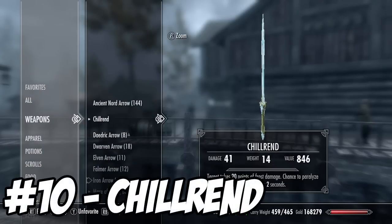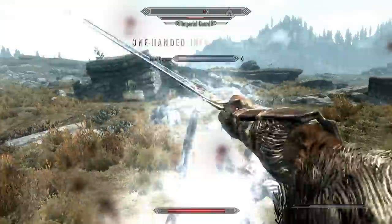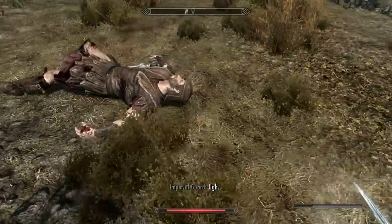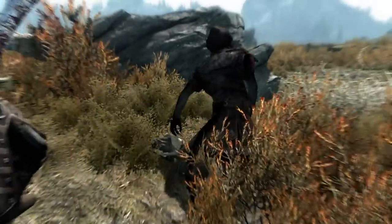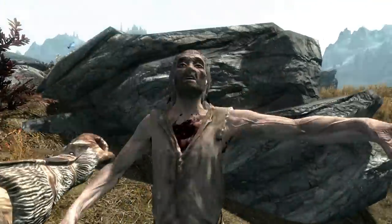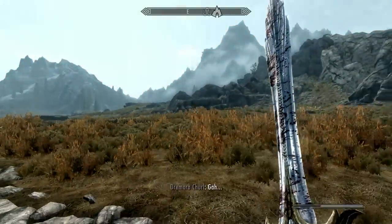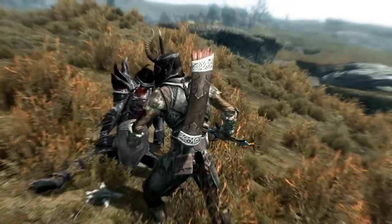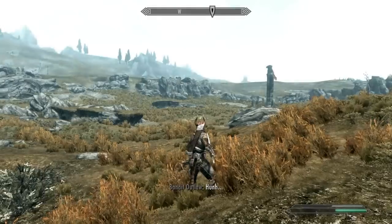Up at number 10 we have Chillrend, which is a blue glass sword — and the only blue glass sword in the game, considering all other glass swords are green. This sword does 30 points of frost damage and has a chance to paralyze the target for two seconds. It belonged to Mercer Frye, the Thieves Guild leader. It's a unique weapon that can be disenchanted at the arcane enchanter. It glows blue with a frost enchantment effect and it's pretty powerful.